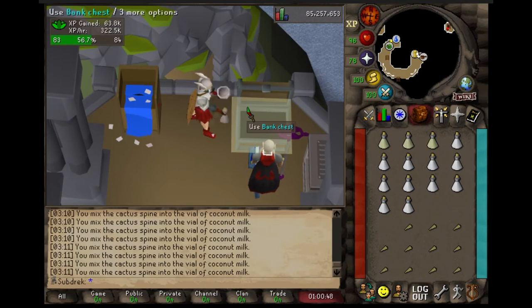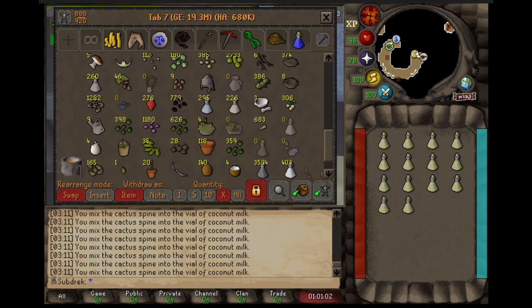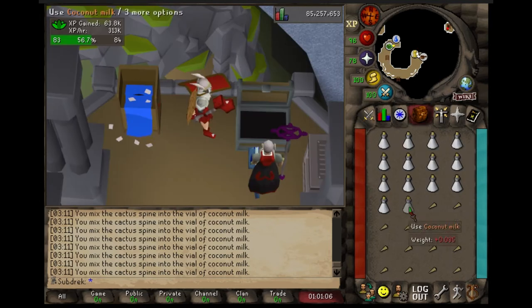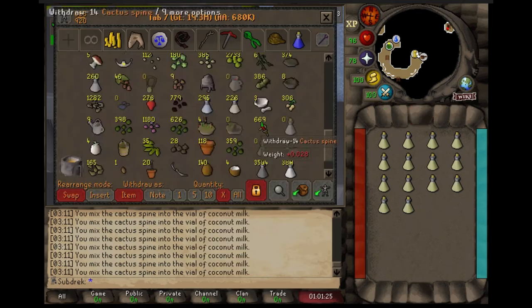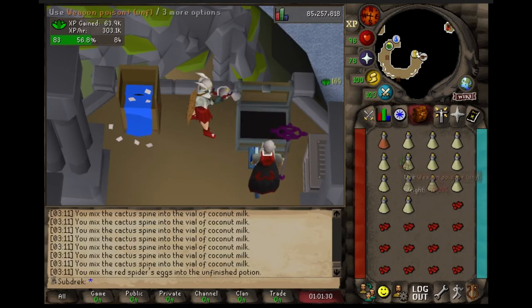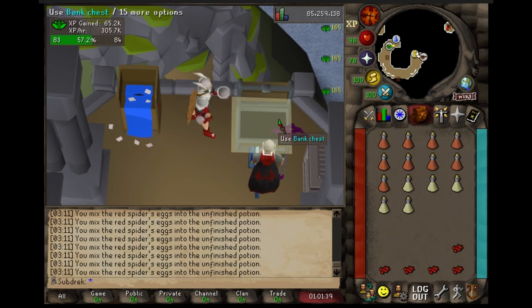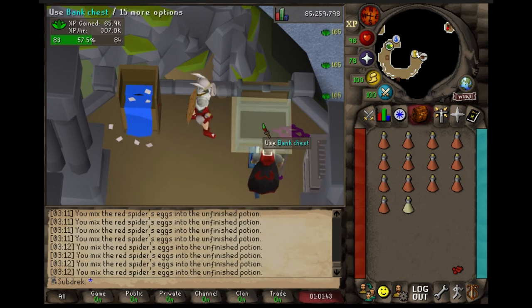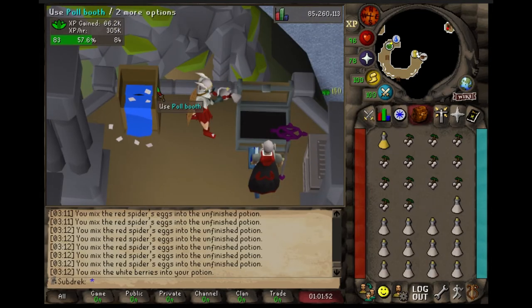Runecraft is definitely one of the worst because it often requires you to make a specific amount of runes, so you'll need to be dropping things and bringing pouches and whatnot. I'm not sure what the elite runecraft requirement is — not battlestaff — oh, it's craft blood rune. So I need blood rune. Well that's good, that makes sense. We'll just need one plus-5 boost in that case.